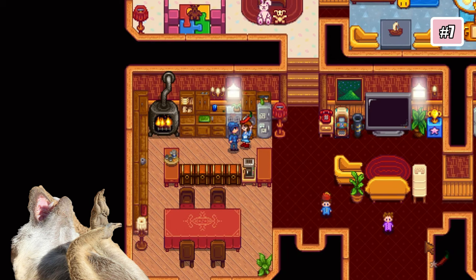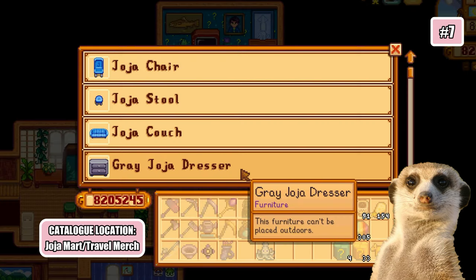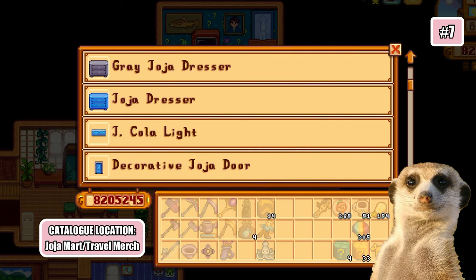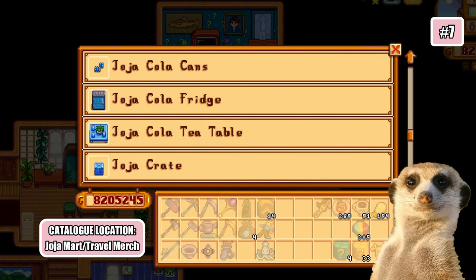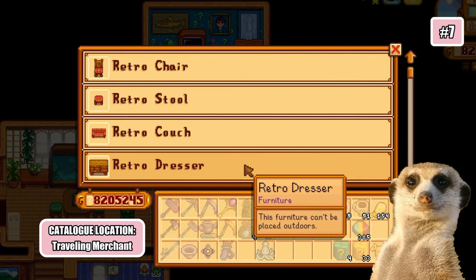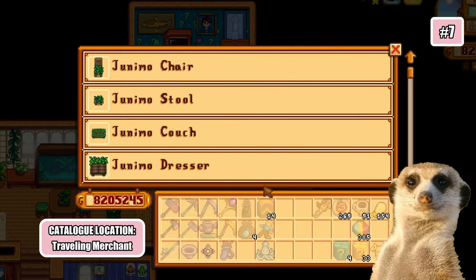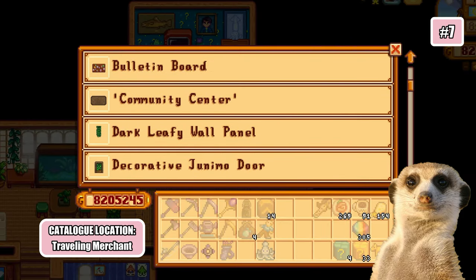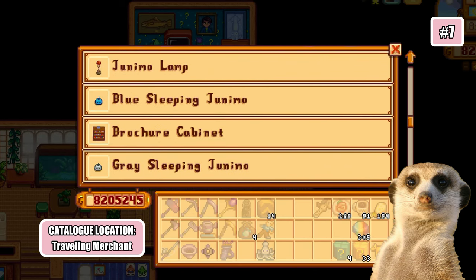I know, I know — I'm such a thoughtful wife. There's also a Joja catalog that you can buy from the Joja Mart or the Traveling Merchant, with a lot of Joja-themed items. Another one from the Traveling Merchant is a retro catalog with cute retro items. And the last one you can buy from the Traveling Merchant is a Junimo catalog with Junimo-themed furniture, which looks like a bunch of items from the community center.